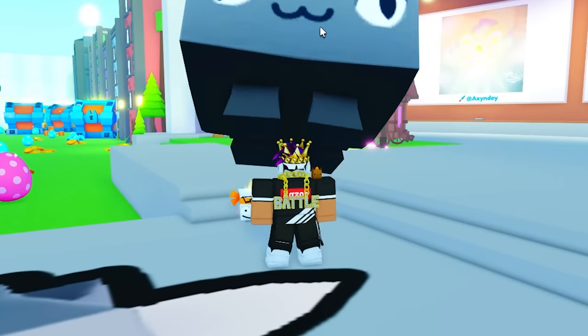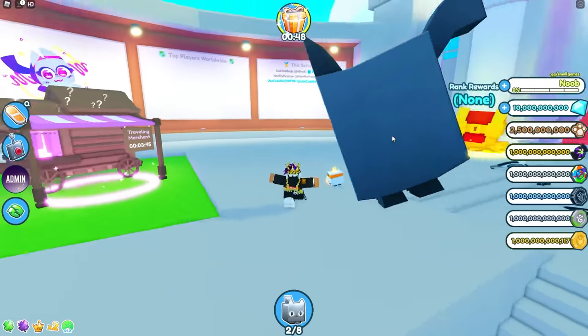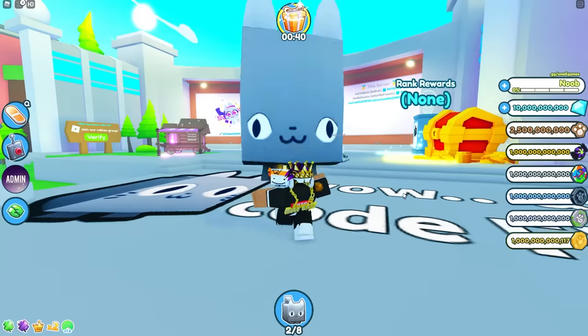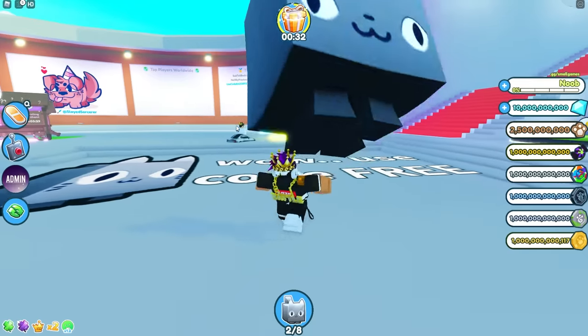I'm literally in Pet Simulator right now and the owner of the game is in here. I got admin in this game so I can literally put any pet I want in my inventory — it's like a little hack kind of thing. I have a whole list of codes with all these different pets and I want to check it out and show it to you guys.